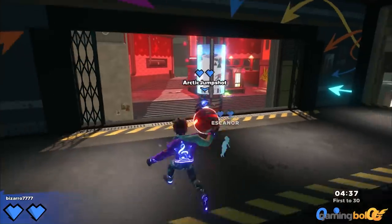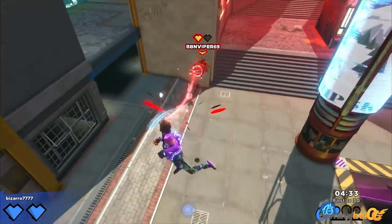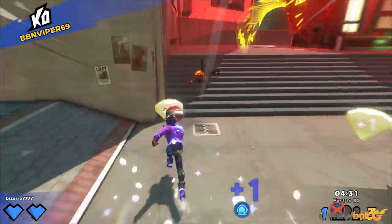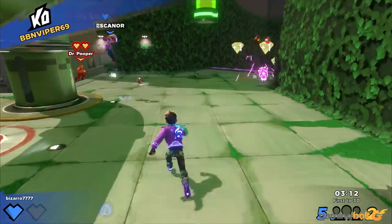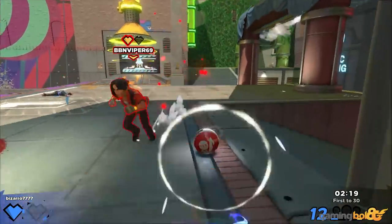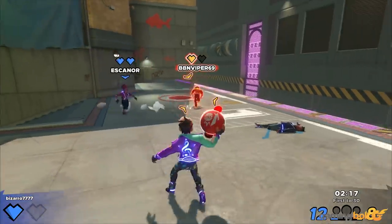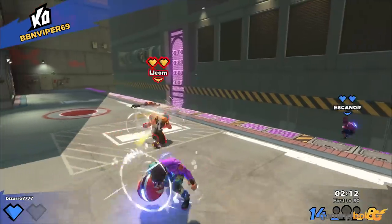With how simple the basic gameplay is, you'll be dashing around, catching dodgeballs, and throwing them back at your opponents' faces in no time. Aiming and charging your shot by holding R2, throwing the ball by releasing it, and catching it with L2 immediately feels comfortable and logical. Other expected abilities like sprinting, dodging, and jumping all come together just as well.